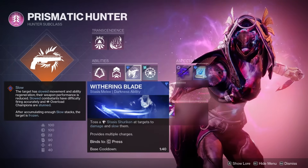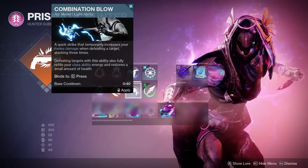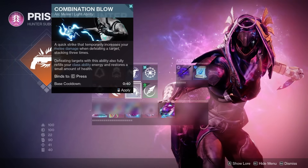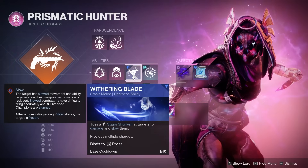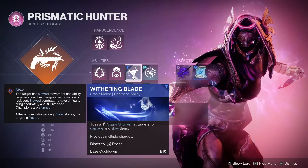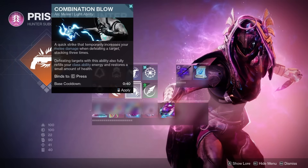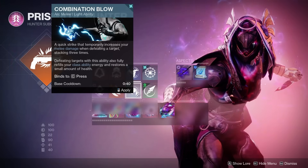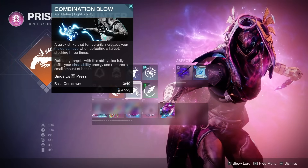Here's where the build can kind of split two different ways. A lot of people are advocates for Combination Blow because of the high damage you can deal with your melees, while also going invis from the aspect Stylish Executioner, and restoring some of your health when you defeat an enemy with your melee. But with this build, you're going to want Withering Blade because of the fact that it applies that slow debuff, which you'll benefit more from. Additionally, since you'll be playing into the ability regen from Spirit of Inmost Light, you don't need the back-and-forth refresh that Combination Blow and Gambler's Dodge can give you — it's a waste at that point, since the only ability you'd be boosting the recharge rate of is your grenade.